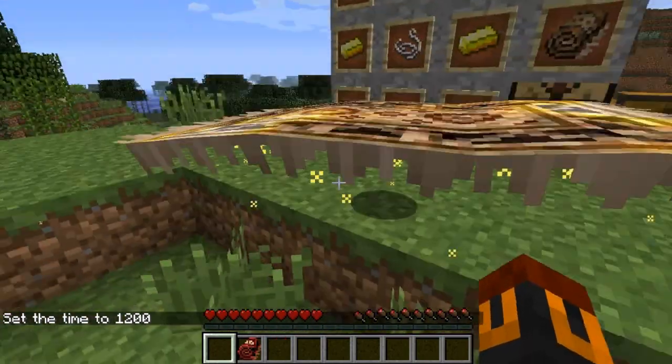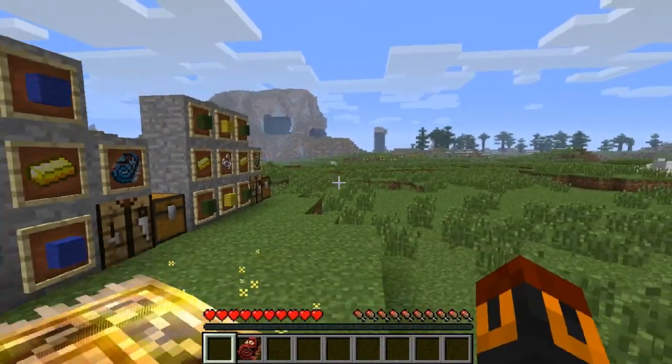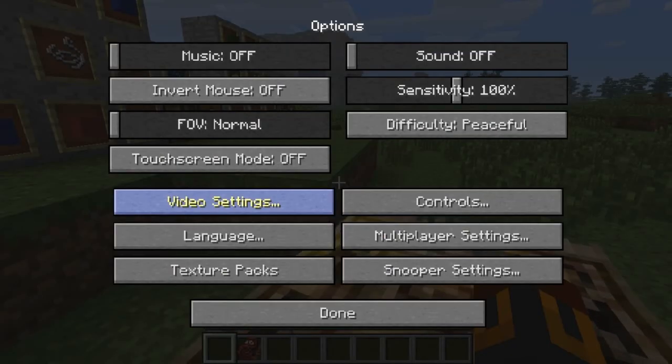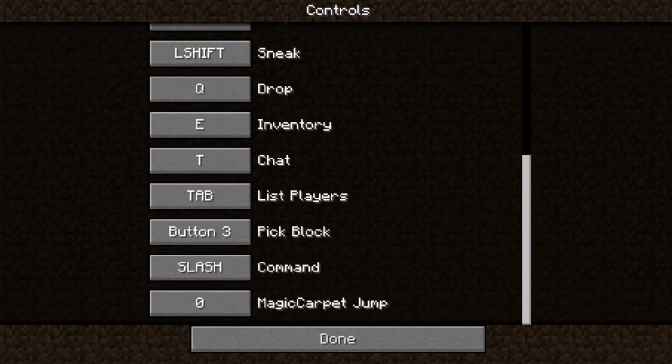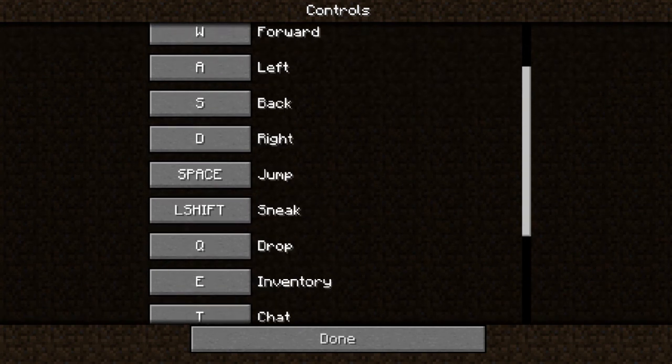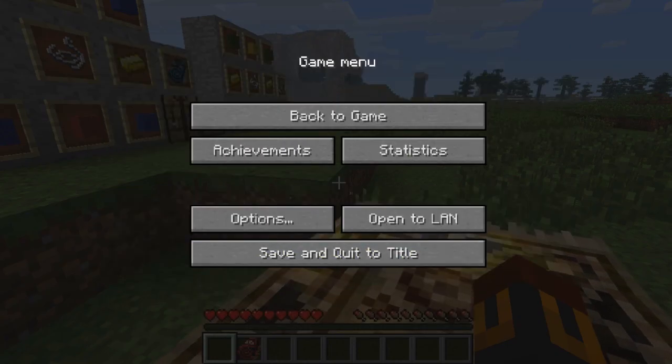To mount it, you come close to it and right-click. One thing I forgot — you want to go to your options, controls, and scroll down to where it says 'magic carpet jump.' By default it's going to be space, but don't use that because it'll mess up your regular jump and get glitchy. Just assign something else — I'll put Z there.